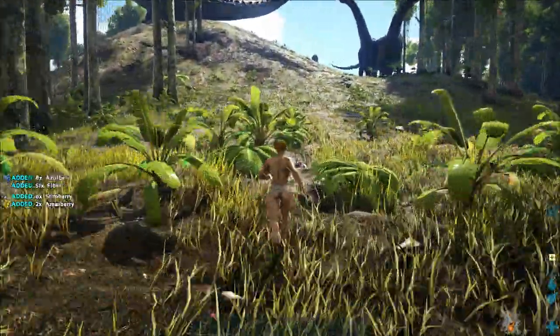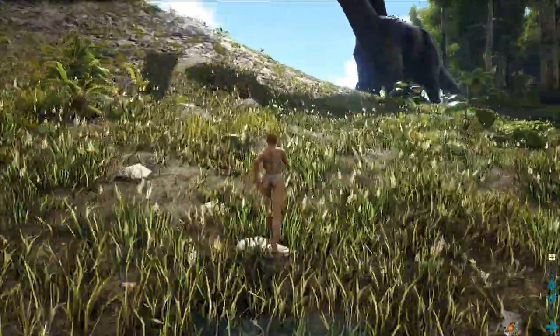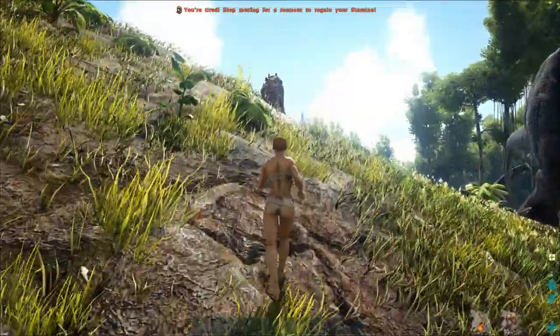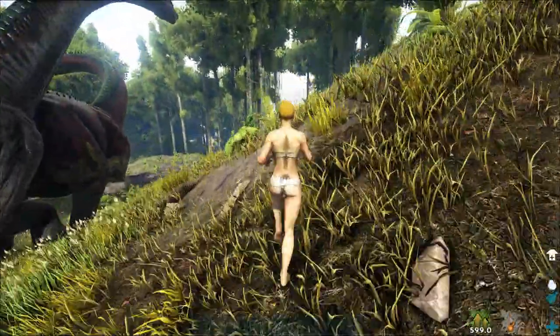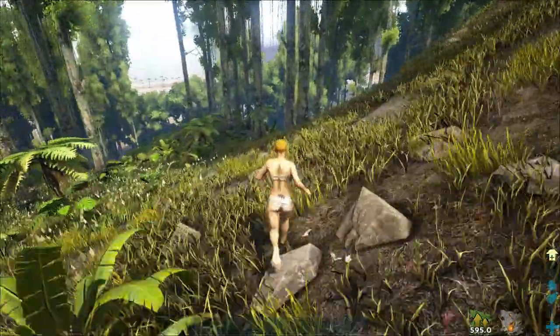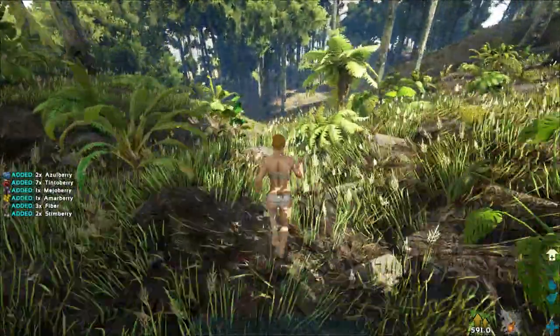Well, this is really the hill. Explorer note again. See the monster on the left? It's not a dinosaur — it's a monster. It's a Titanosaur. Don't hit it. Just don't hit it, don't ask anything and run.